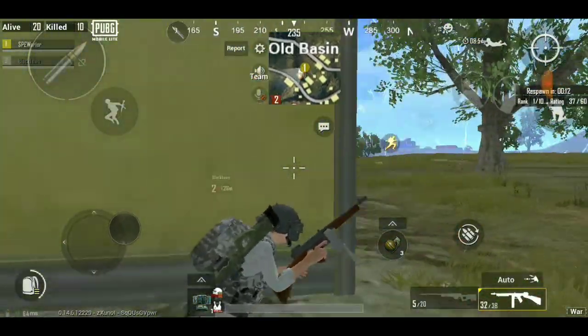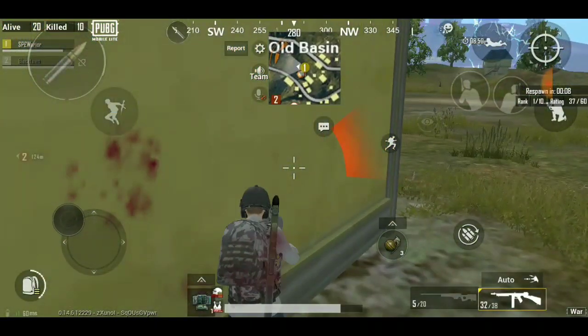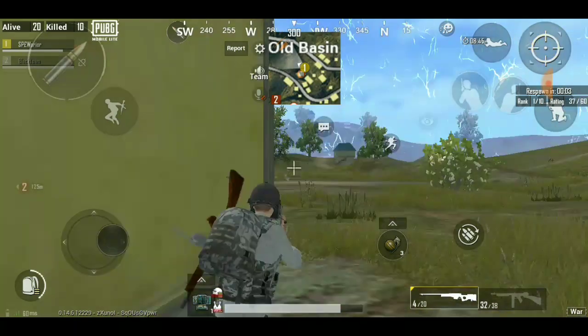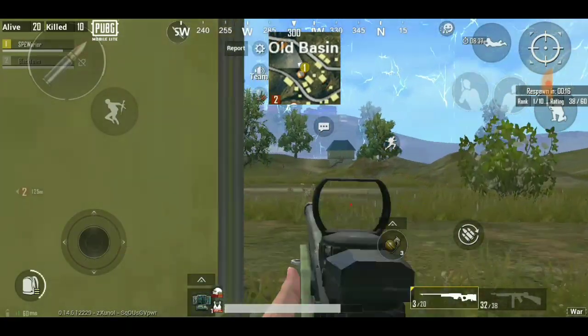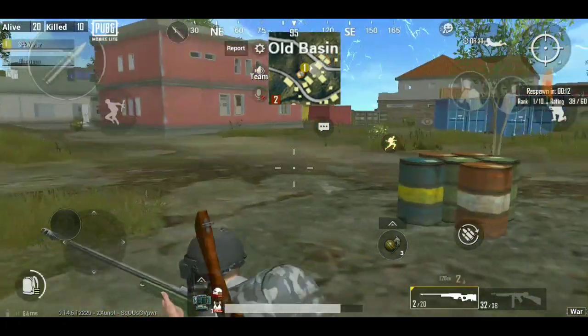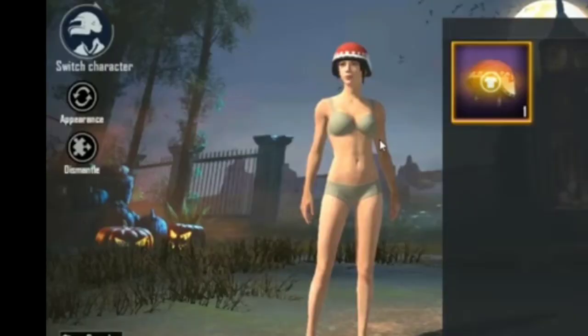I can give you the Vector special character leak. Moving on to the next leak — the helmet skin. This is our Level 1 helmet, which looks awesome. You can also see the Level 2 helmet on screen.